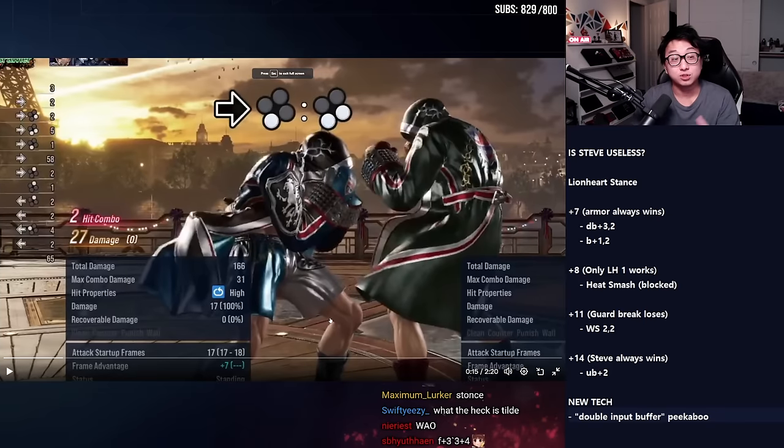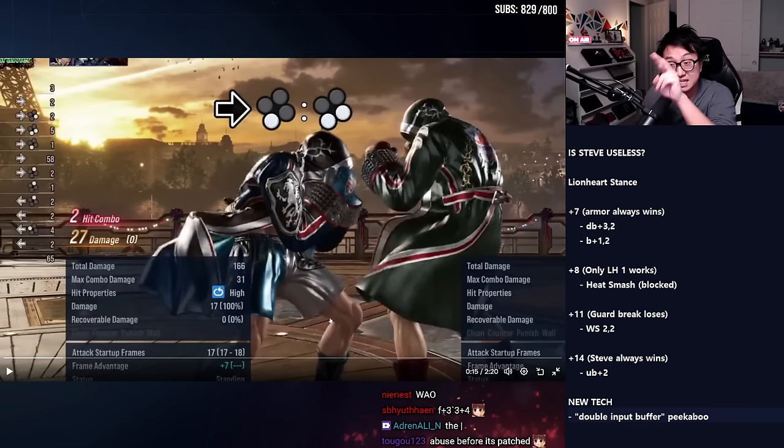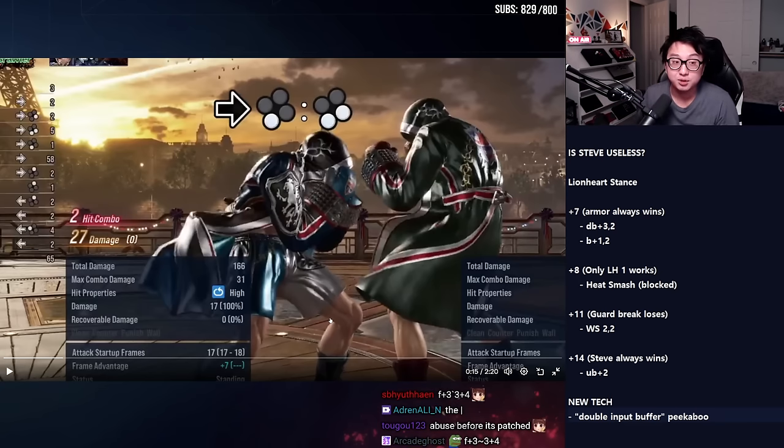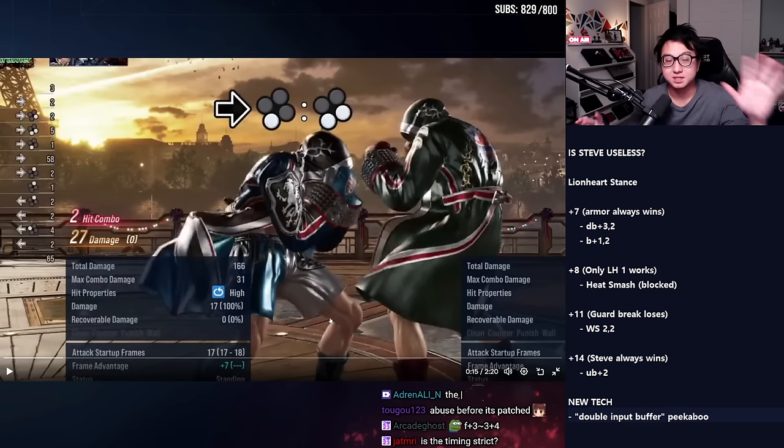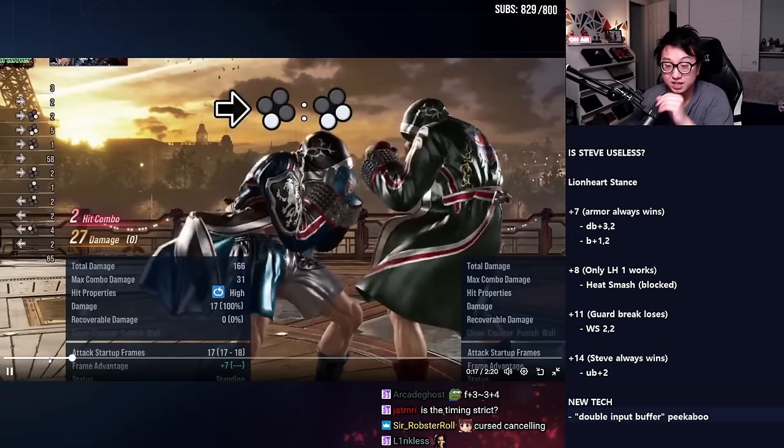So this is a glitch, but it's a common phenomenon we're seeing in Tekken 8 a lot — hitting one button of two inputs and then plinking the second simultaneous input gives you a different input altogether that's not normally possible. Devil Jin has a combo extension off of this. Hwoarang has a throw situation off of this. It's a common mechanic people are leveraging to find new options. So Steve is getting peekaboo out of Lionheart.